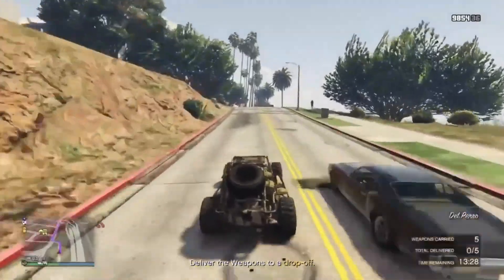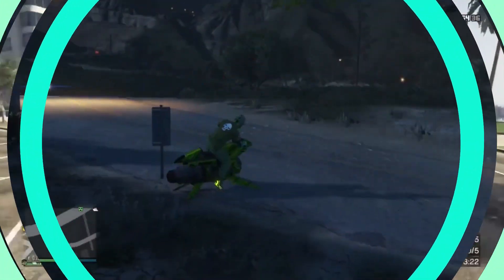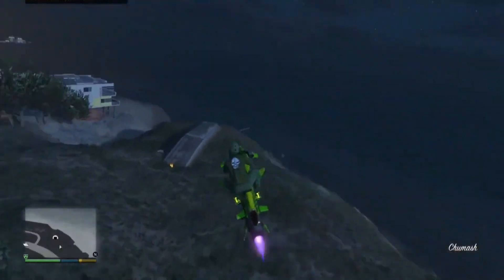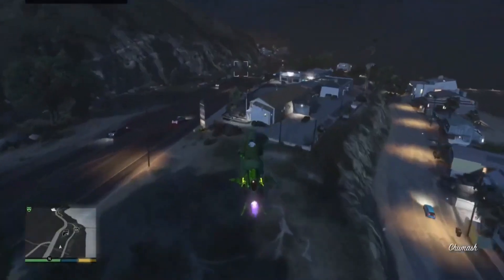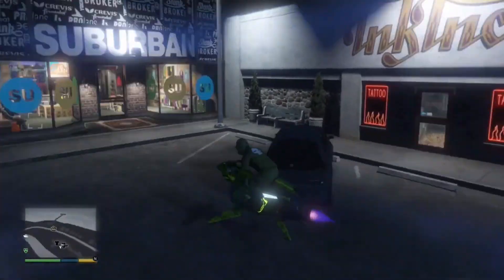Number one: the Chumash Bunker. Many players regard the Chumash Bunker as the best bunker location in GTA Online. This is mainly because of its good connectivity to Los Santos and a relatively affordable price tag of one million six hundred and fifty thousand dollars on Maze Bank Foreclosures.